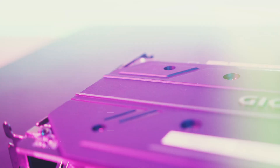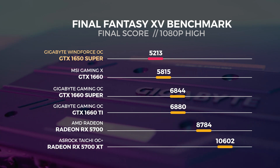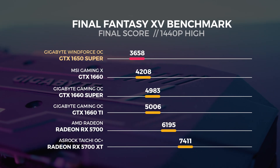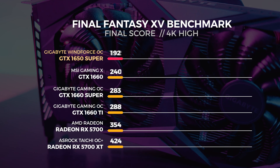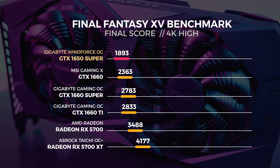The last batch of tests is with the Final Fantasy 15 benchmarking tool. This is an updated version of the tool with a lot more optimizations to make it a far more accurate benchmarking tool. For the 1080p test we saw the 1650 Super render a total of 5,213 frames. For the 1440p test it rendered 3,658 frames, and for the 4K test it rendered 1,893 frames.